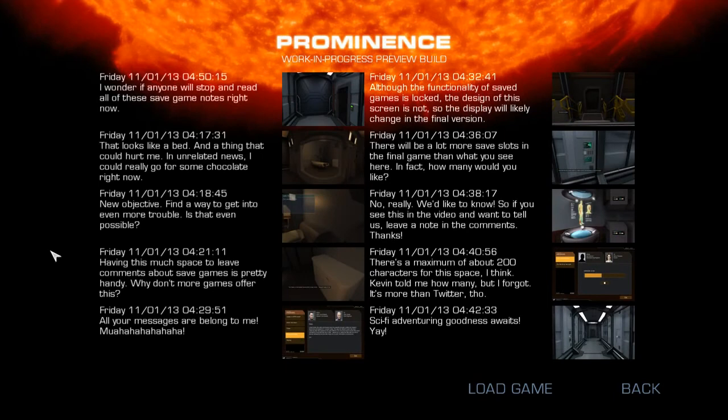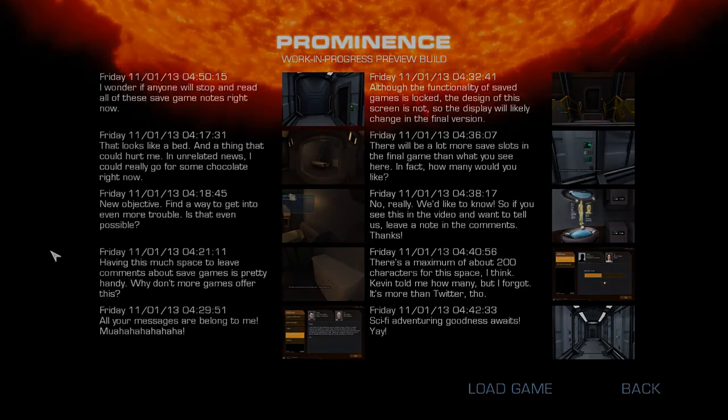We've also tried to make save game slots as informative as possible. The time, date, and a screenshot view are included, and you can add a few lines of description to every save file.